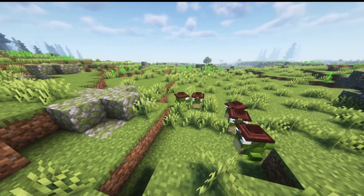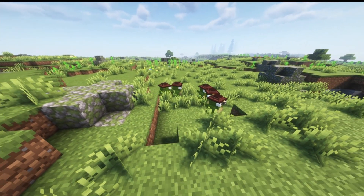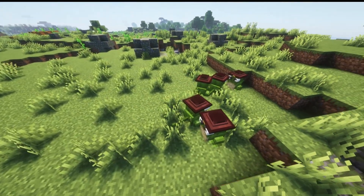Our next mob is the Croak — a little frog dude with a hat on. It is a neutral mob that can spawn in mangrove swamps, regular swamps, or lush forests. If you attack one, all other Croaks in the area will attack you. They have seven and a half hearts and when killed will drop nothing.